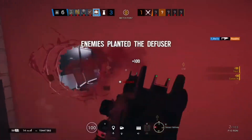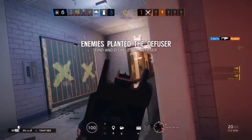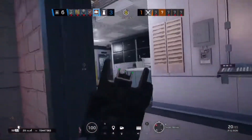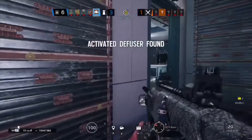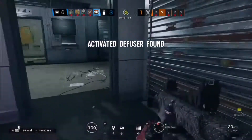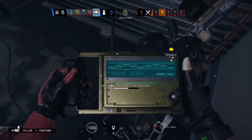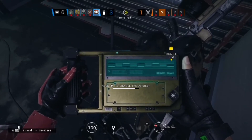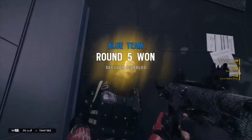Diffuser — you need to disable their diffuser. One OP4 remaining. Diffuser located. Protect the bombs, disable the diffuser. Friendly, destroy the diffuser. Mission successful.